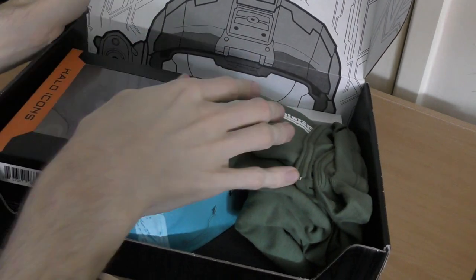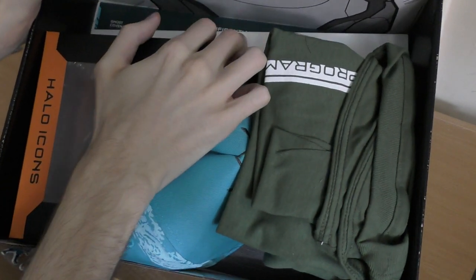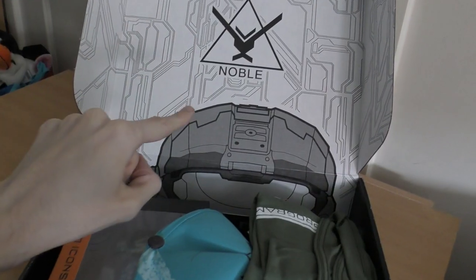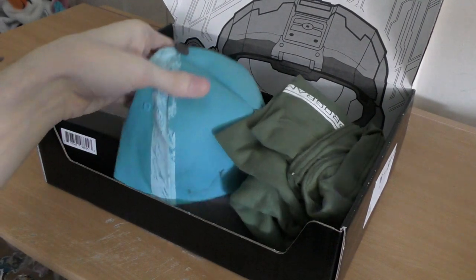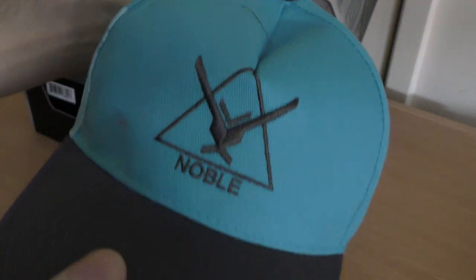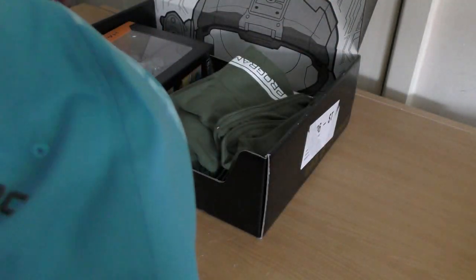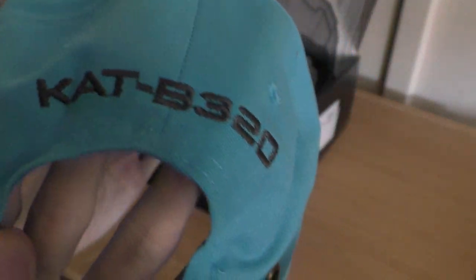It's a bit weird because you can't really see the cat artwork like it should be - it should be more up there, and then they put the noble logo down here. What's this? Just a simple Noble hat with the cat's name and service tag. That's pretty all right, a bit of wig too.